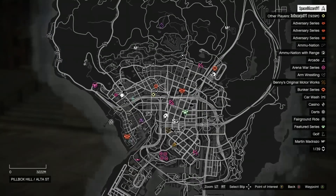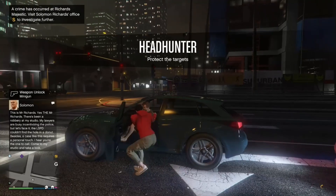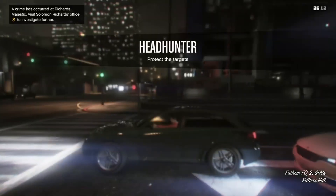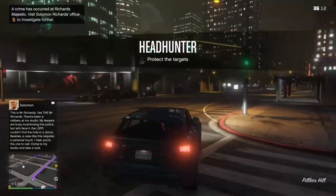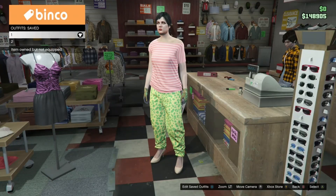Now if the clothing stores aren't on the map, just find a new session and the clothing stores will be there. So once you find a new session, just steal a vehicle or get a vehicle and drive to the nearest clothing store if they're on the map. See you there.